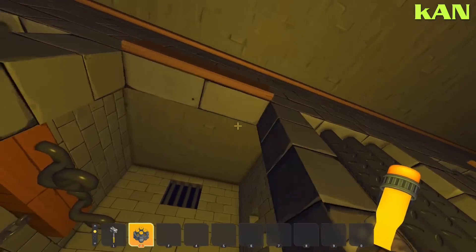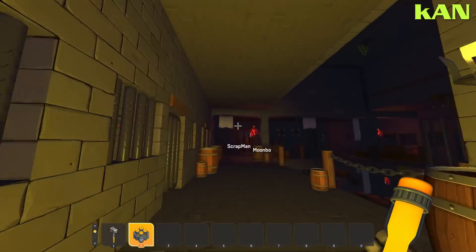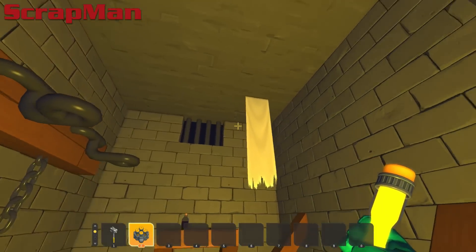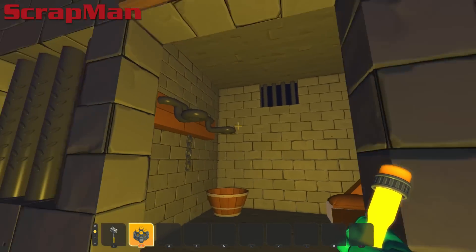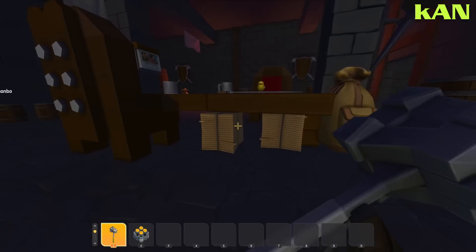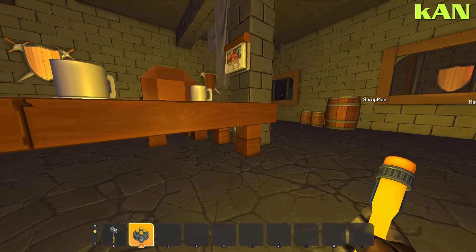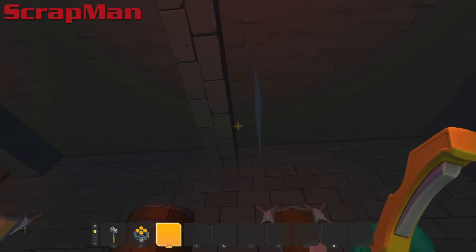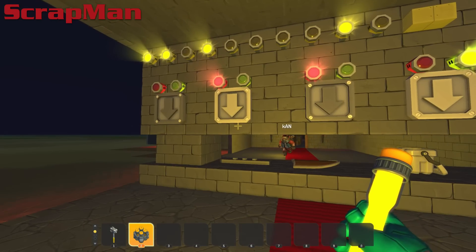Both players finally spot the gray table stand piece — Scrapman finds it first. There's brief confusion about who found it. Scrapman also found something else exciting. The gray box is then revealed as the next and final item. One player notes the clever design of having so many duplicates of items that you don't even recognize something as the target item when you see it.